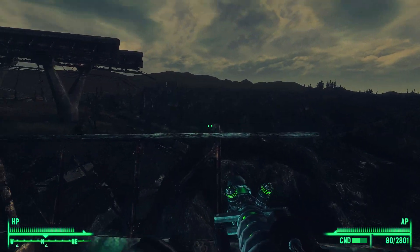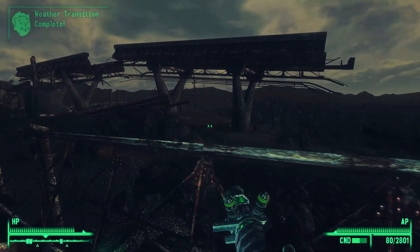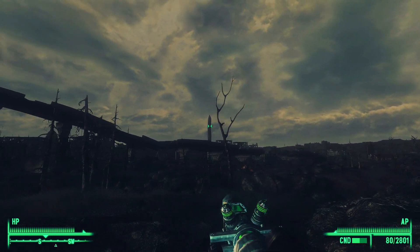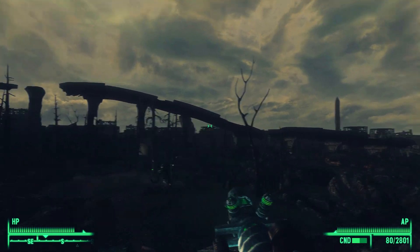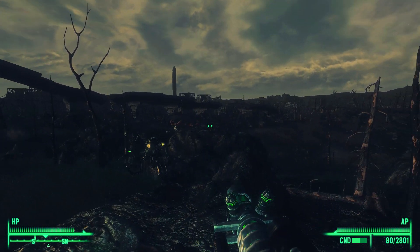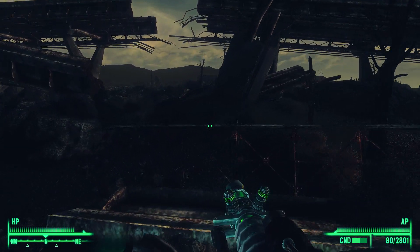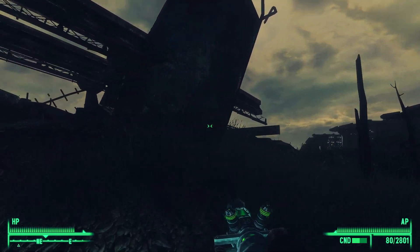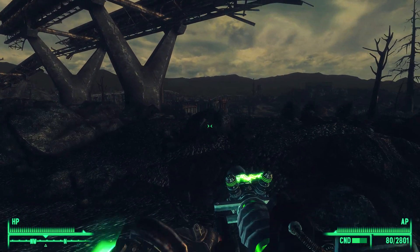It's just before daybreak, about five o'clock in the morning. It turns out this works as a little bridge — a functional bridge. This is part of that double tramway, or what's left of it — the hulking remains of it. It's a beautiful morning in the wasteland. The weather's not bad. We don't really get any rain even with my weather mods, which doesn't include rain right now.